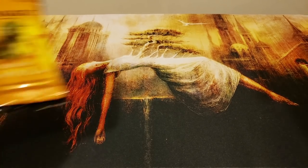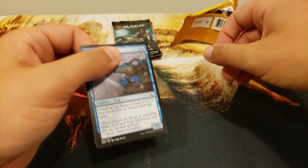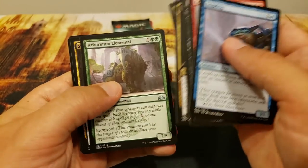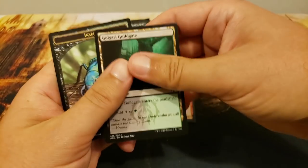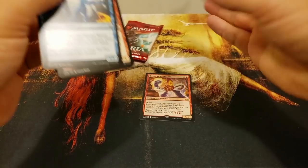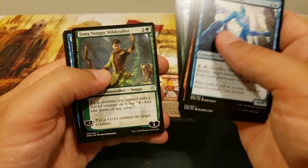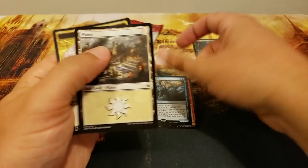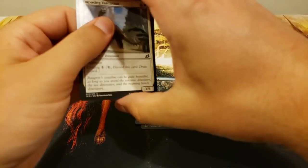Next up: Steve L. We're going to see if we can get you a shock land. Runaway Steam-Kin — not bad. War of the Spark: let's see if we can find Teferi, Liliana, or Divine Visitation. Oh yes, an excellent hit — The Spark Double! Copy those planeswalkers and creatures and you get an extra counter, whether loyalty or +1/+1. Then Ikoria.